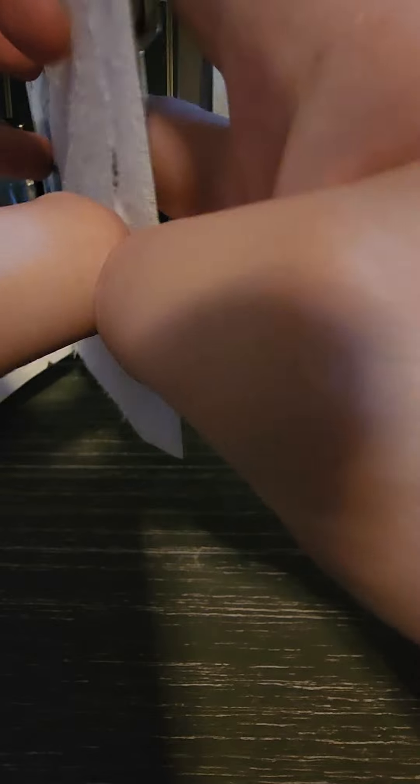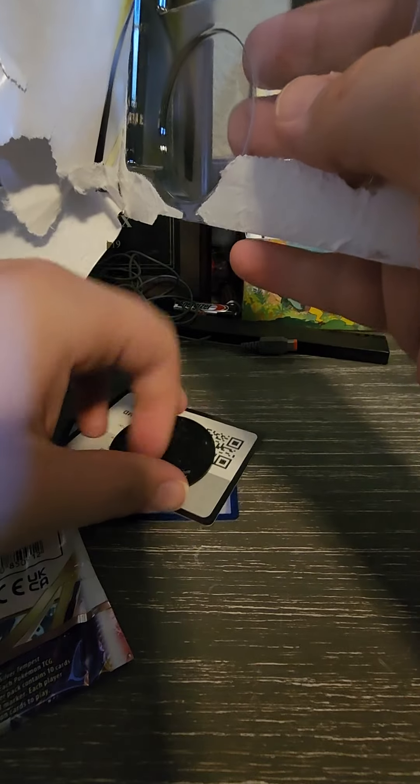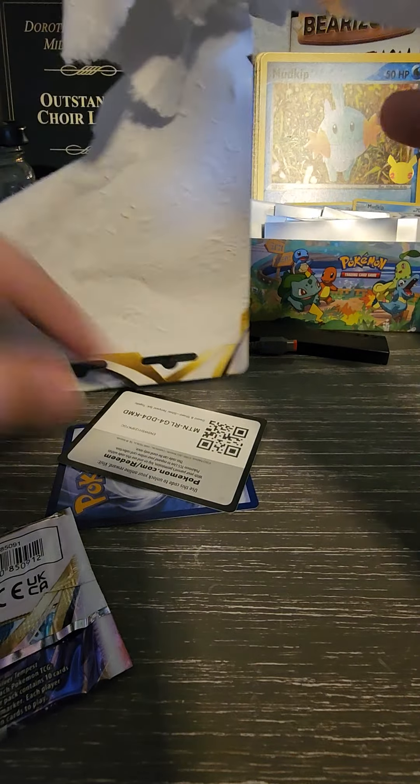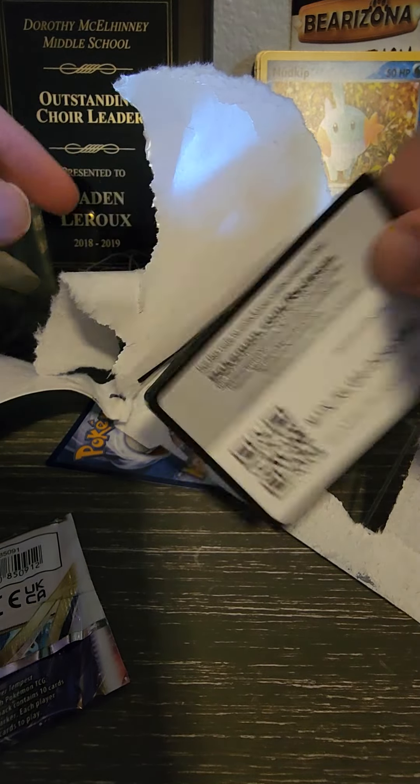Each blister has three packs each, so let's have a ball. Let's have a great time opening some cards from the very few times I post. Alright, we got packs — we have the coin, we have Pikachu, and we have a promo card. Here's the code if you guys want it: MTNRLG YEET.